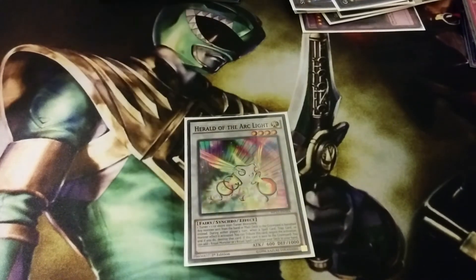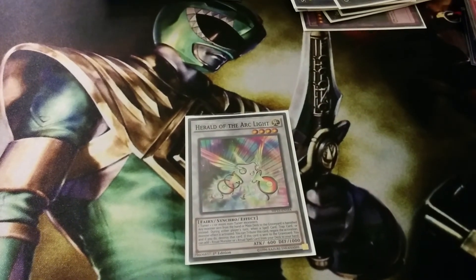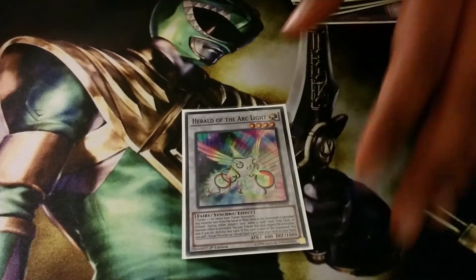The last extra deck monster — and I'd argue this is the best extra card you have and you need to run — is one Herald of Arclight. It basically allows you to summon Unicore using Kaleido and you get a free search, which is amazing.